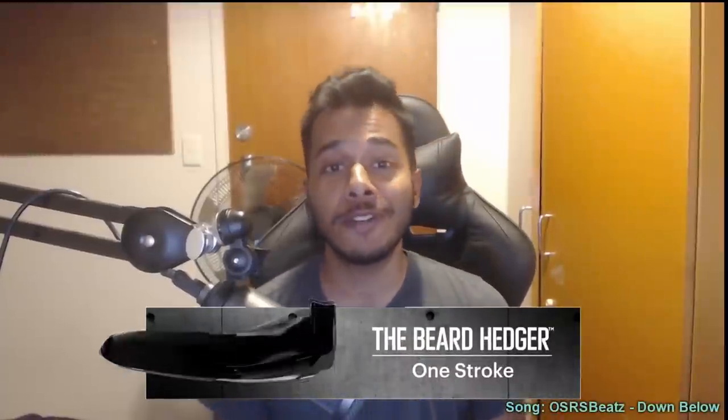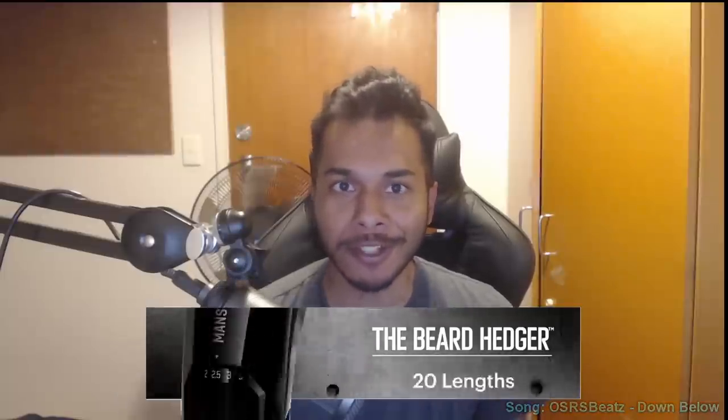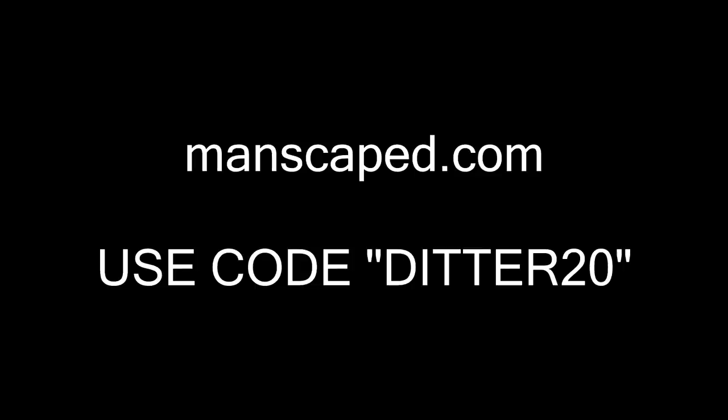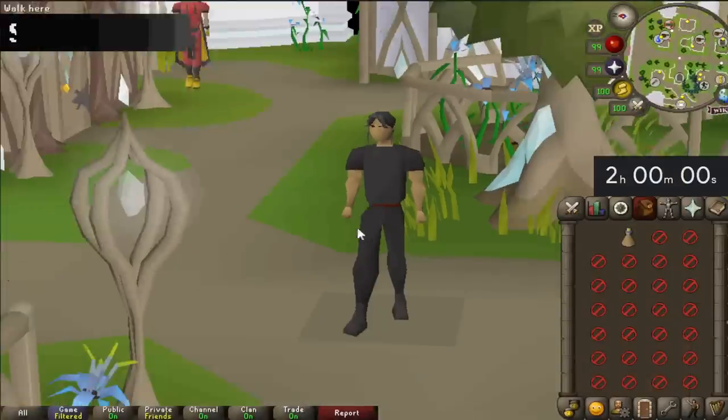Breaking news: Manscaped now sells beard products, so I'm growing out my beard for the first ever time in my life and I have no idea what to do. Luckily I am partnered with Manscape and got them to send me the new Beard Hedger Pro Kit. Go to manscape.com and use code DITTER20 for 20% off and free shipping. This trimmer has a rotary wheel giving you 20 hair-cutting lengths, is waterproof, and comes with dermatologist-tested beard shampoo, conditioner, oil, and balm.